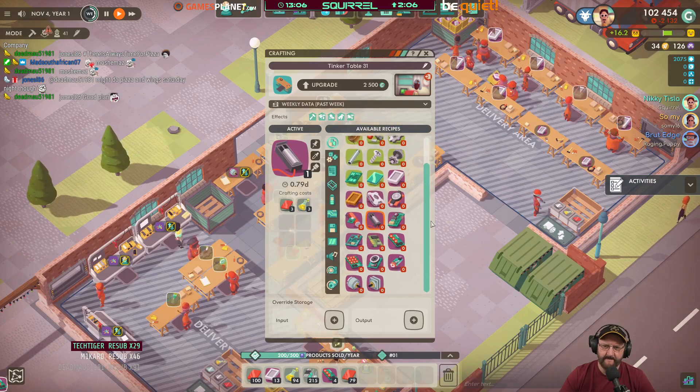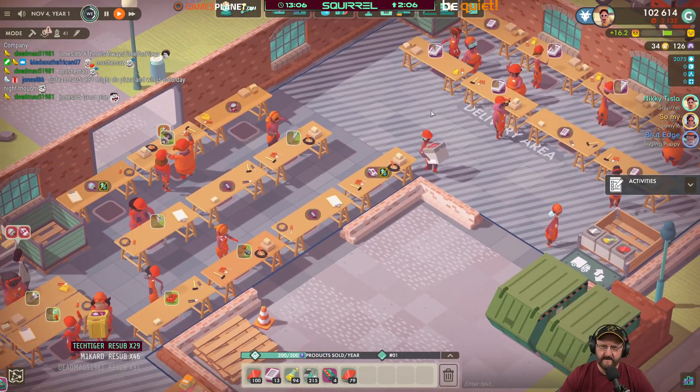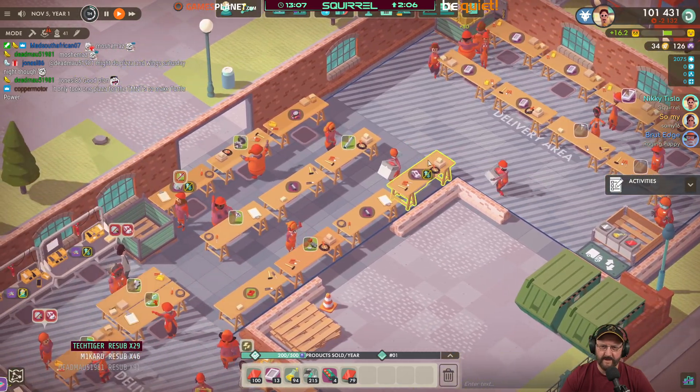I can always change that. I can change one of these — plastic chassis, I think. There you go. I'm making plastic chassis.